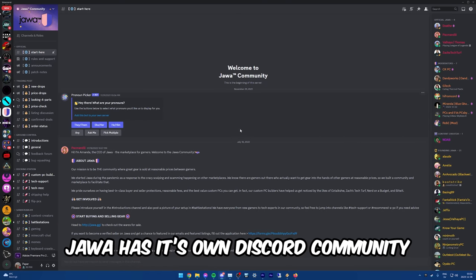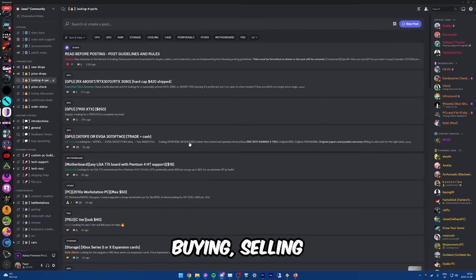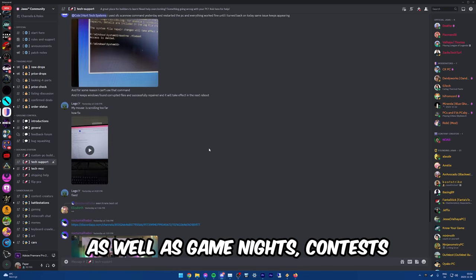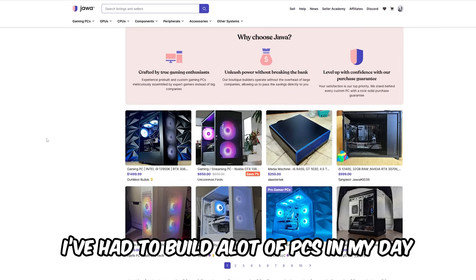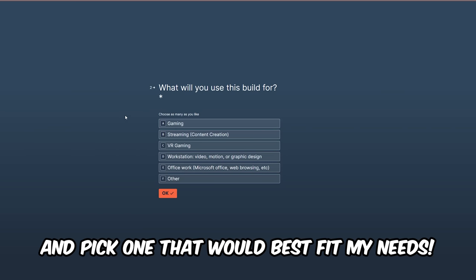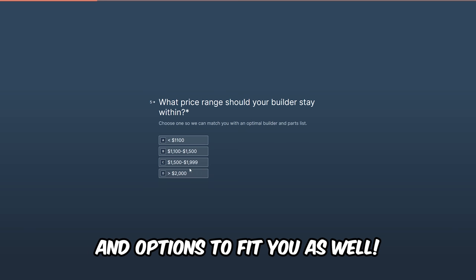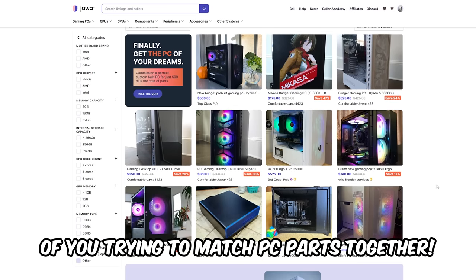Java has its own Discord community massing over 9k members with the offer of a ton of buying, selling and troubleshooting assistance, as well as game nights, contests and tons of giveaways. I've had to build a lot of PCs in my day and something that could have been very valuable to me is the ability to search through multiple builds and pick one that would best fit my needs. It has a wide range of price points and options to fit you as well. They take away the stressful situation of you trying to match PC parts together.